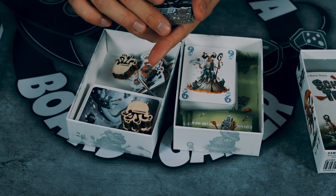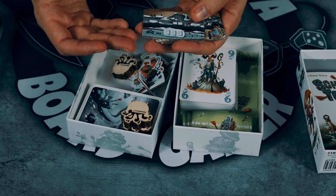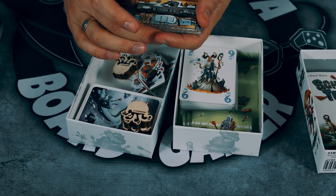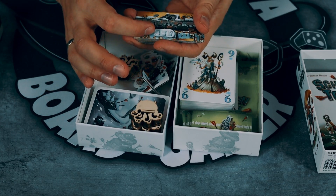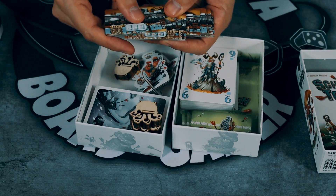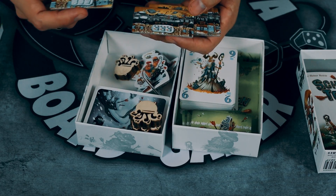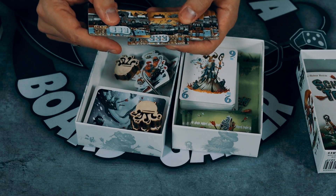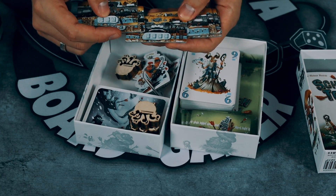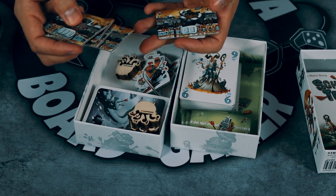If you flip a tile — meaning you win it as the attacker — it goes to the other side and now tells you something completely different. The flipped side might require an all-one-color play where the biggest sum wins, or it might require four cards where you look for the lowest numbers. These flipped-side rules vary across the different wall tiles.